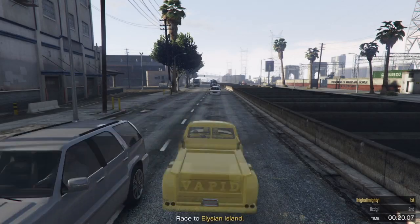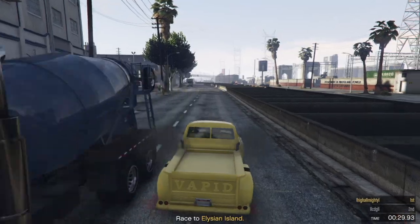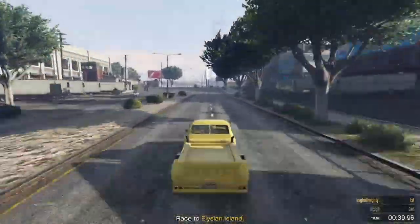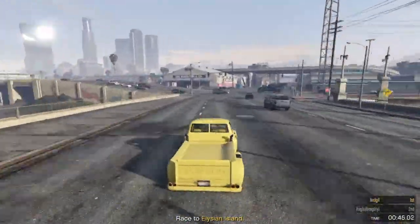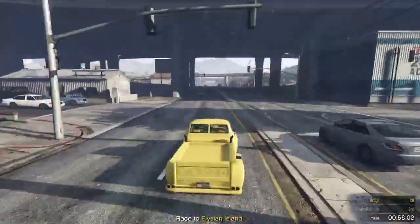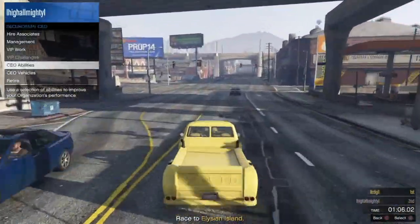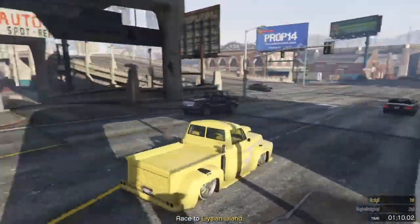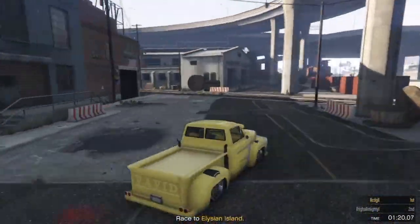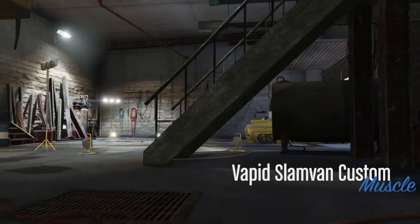After that, make your way to the nearest auto shop, just like me. When you are close to the auto shop, open the interaction menu and from the CEO menu call out a buzzard. Then get in the auto shop. Inside the auto shop, change the armor on the car then change it back.